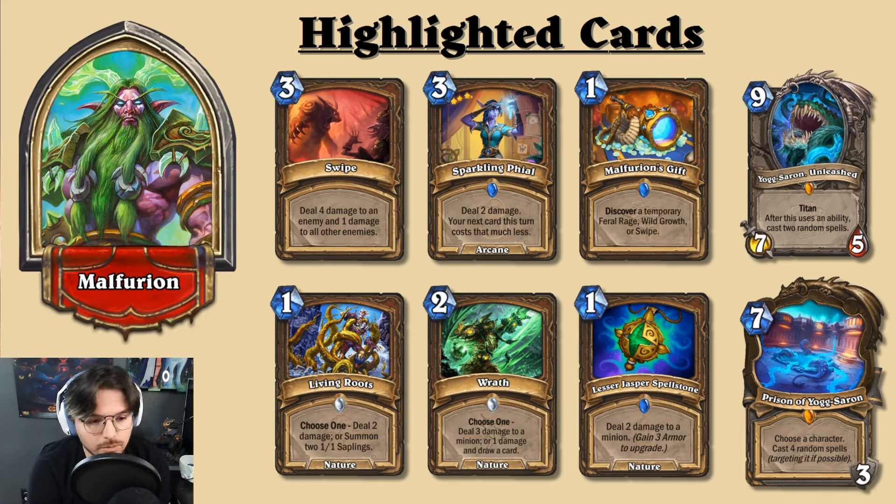There's also a slight nod to Malfurion's Gift, which can typically generate Swipe. If this leans toward mid-range control spell damage Druid, they'll want as many Swipes as possible since Swipe is such a strong card when combined with spell damage. Other nods include Living Roots, Wrath, and Lesser Jasper Spellstone — Wrath probably being more optimal since it benefits from spell damage on both of its varying effects.